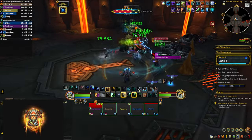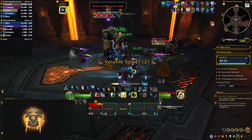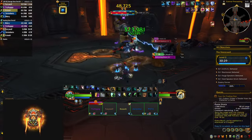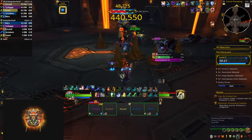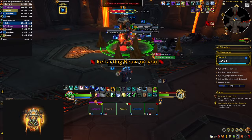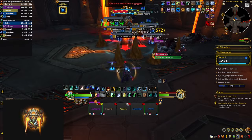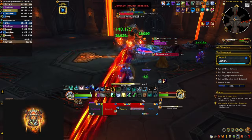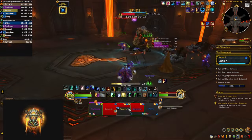The tank buster puts a debuff on the tank — you have to dispel it in order for them to get some extra damage mitigation. The boss also has an energy bar; at 100% he's going to cast Earth Shatter, doing AOE damage and breaking all the spikes that haven't been broken yet. So you have to manage your spikes up to this point in order not to have too many.